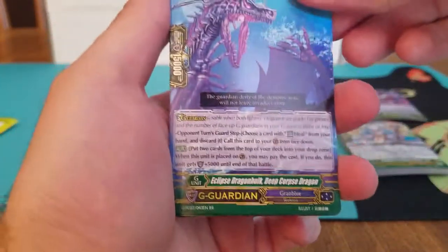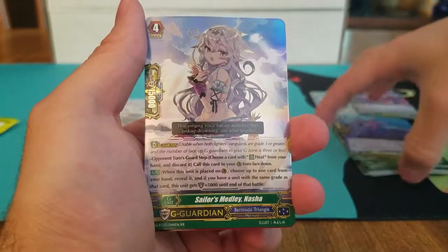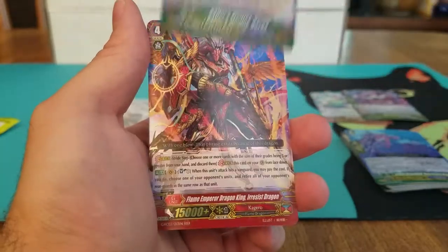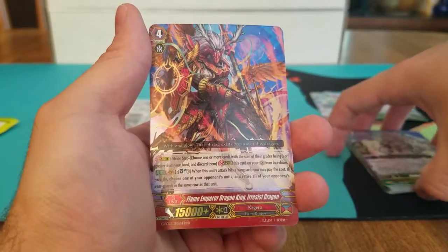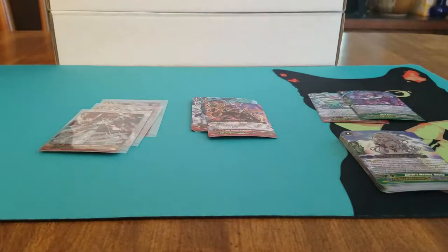There we go. G Guardian for Grand Blue, Eclipse Dragon Hulk, Deep Corpse Dragon, Sailor's Melody Nasha, and Flame Emperor Dragon King, Eresist Dragon. Pagaro.